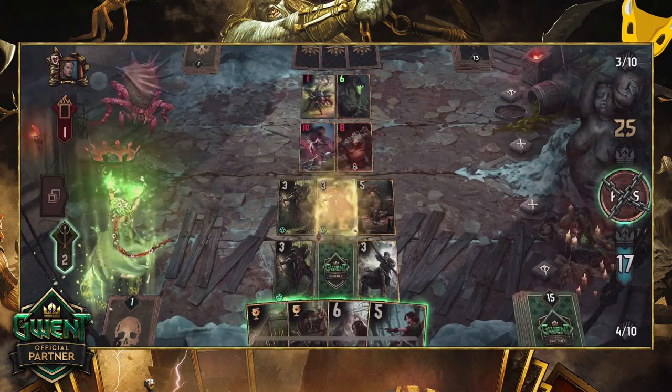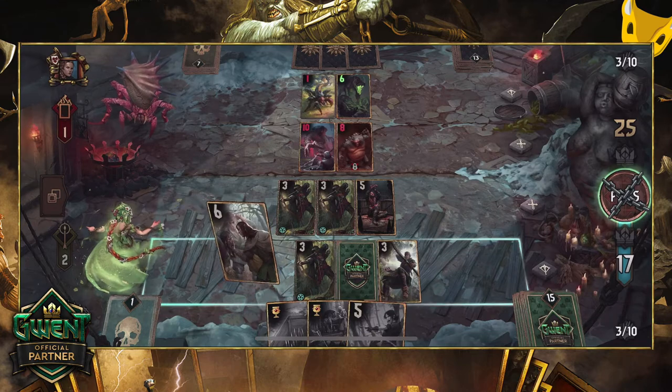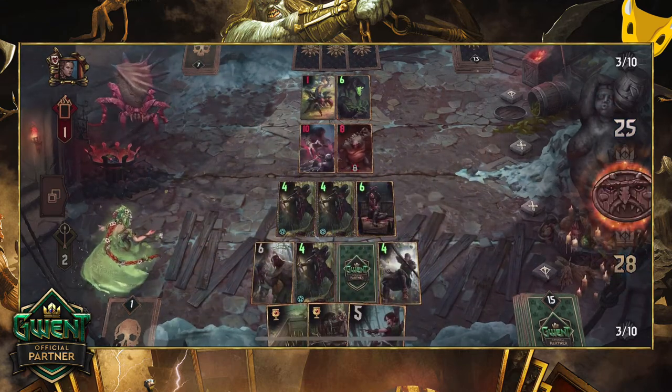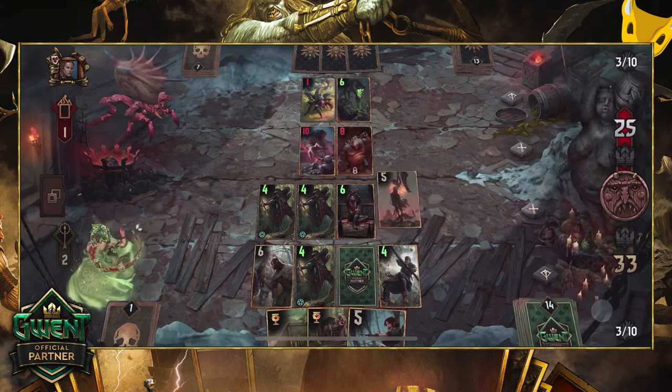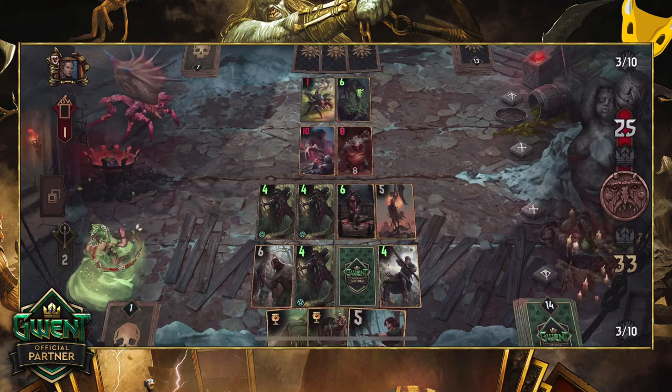The Mahakam Horn is still perfect to catch your opponent unaware, boosting adjacent units by 4 when your opponent passes. Some players still miscalculate and pass prematurely, thinking they have a lead, only for the Horn to trigger and give you enough points to take the round without any extra cards.